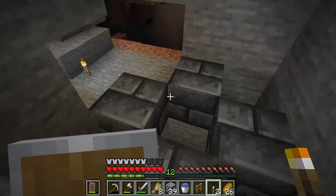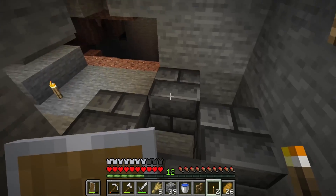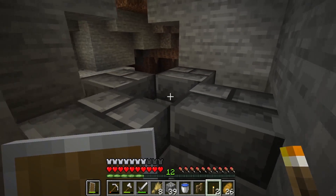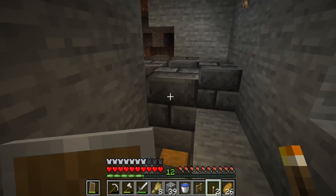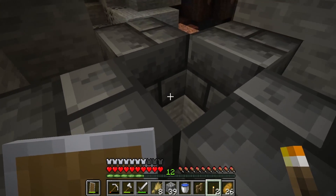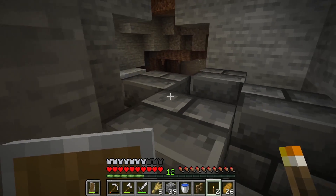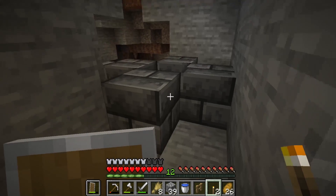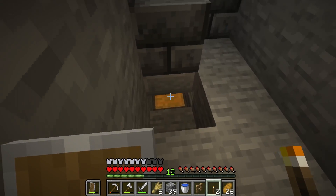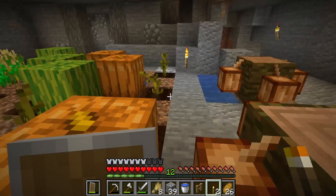I'm gonna put a fence post above it so that they can't escape, some water down there — they're just gonna float up. I'm going to feed them wheat, they're gonna reproduce, and eventually when there's 24 or more in there, they will start entity cramming, which means there's too many entities in a one-block space. So they will start dying off until there's only 24 left, and then they will drop leather and beef into a hopper down there that goes right into this chest.